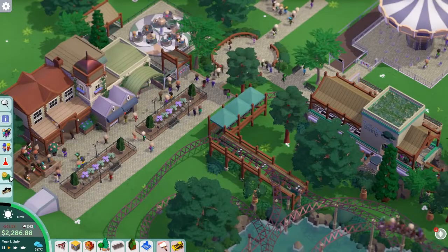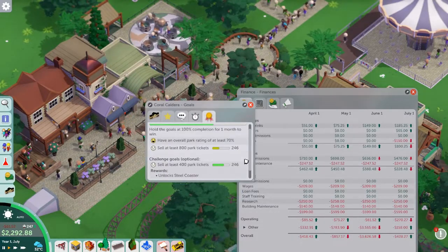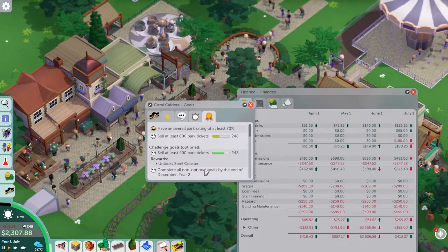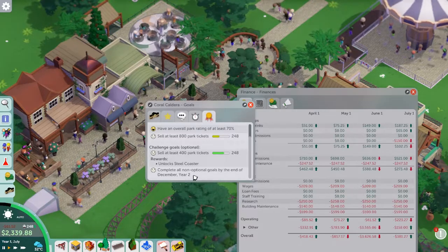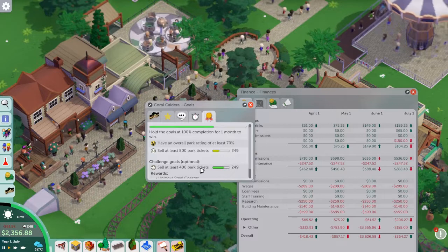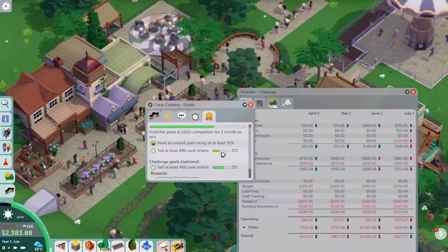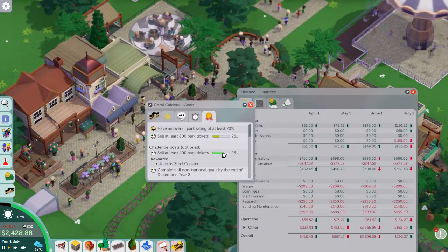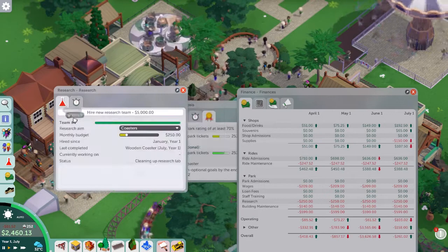I think we're doing all right working towards the goals. The overall objective is to sell 800 park tickets by the end of December Year Two — by doing that we'll automatically complete the 400-ticket optional goal as well. We're at 249 at the moment, and when we reach 400 we unlock the steel coaster. Let's see — we've actually unlocked the wooden coaster.